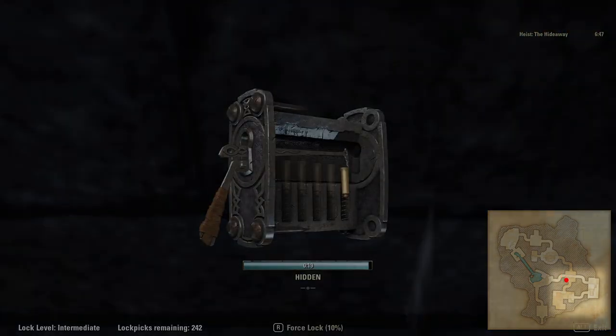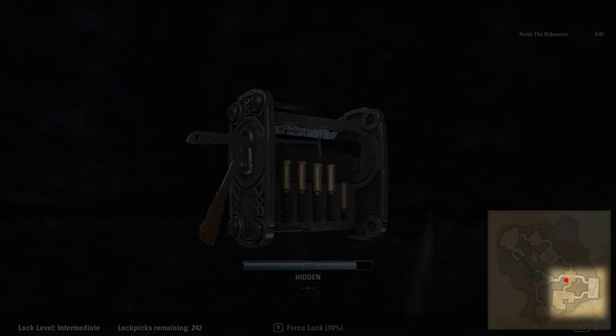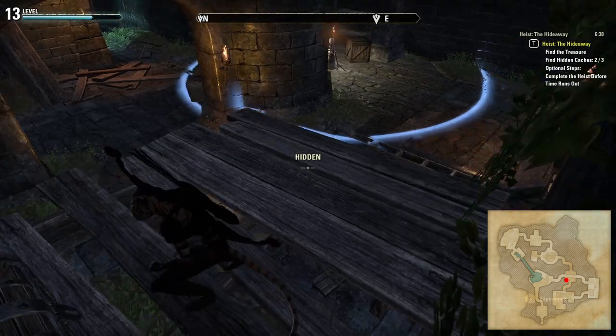I avoid the two rooms in the bottom right of the map at this point. They are not difficult locations to get through should you wish to head in that direction, but the locations I'm about to show you should provide more than enough places to complete the heist without issue every single time.